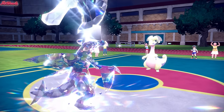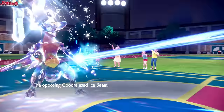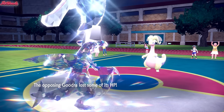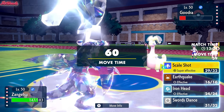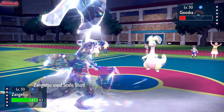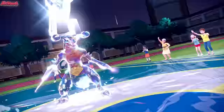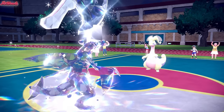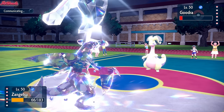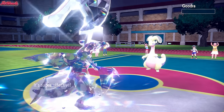If Clodsire is Unaware, it can probably take an Earthquake and retaliate with its own Earthquake. Hopefully they don't freeze us, and they don't — great. Now we go for Scale Shot because we don't want Gooey to proc. We do miss the Scale Shot, which is really unfortunate, and they go for Surf, which stings a lot with Life Orb. We need Scale Shot to outspeed Alolan Raichu — we get it off, and Goodra goes down.